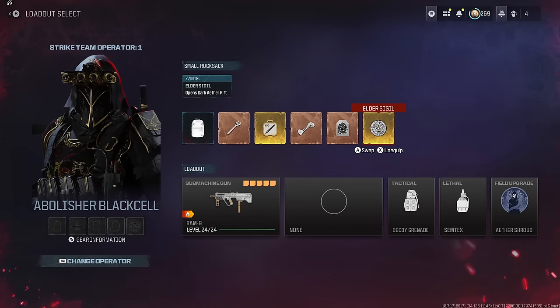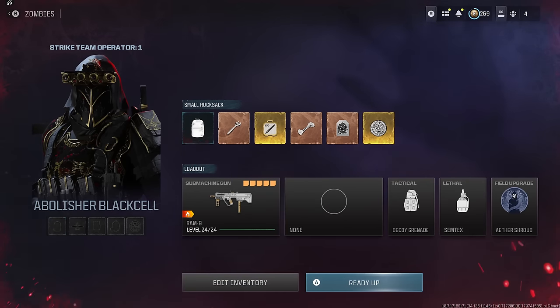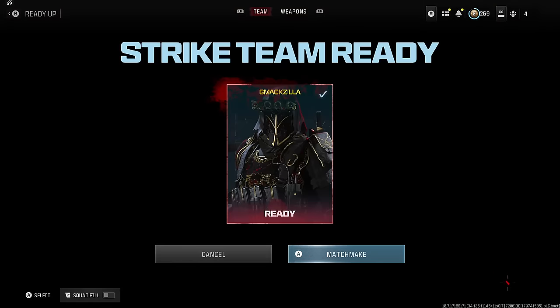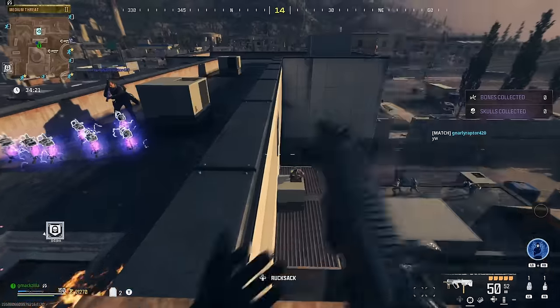What I'm doing right now is filling up my small ruck with the things I always want to use in the game. This may be different for you, but for me I like to have the Aetherblade, Leather Tool, the Hellhound, sometimes the Sigil, and the Golden Plates. You may like PAP3s, but you really don't have to when you come into the game with enough Essence every time - you can just buy PAP2, buy PAP3, buy whatever you want.